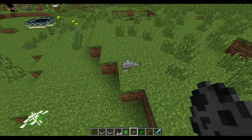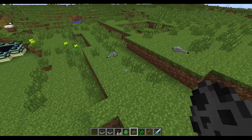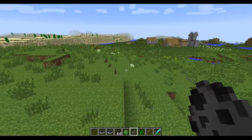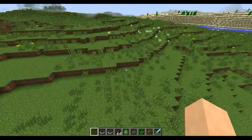In the past, silverfish were kind of like sharks — they would just keep moving, they had to keep moving and walking. But now they don't wiggle as much; they just stop, look around, and then go again. So they're a little bit more behaving like normal mobs.